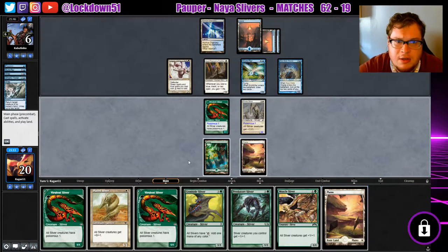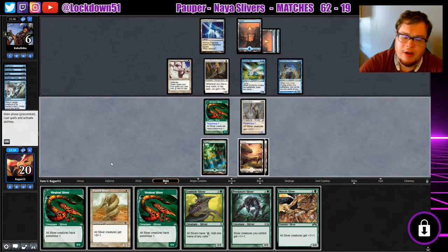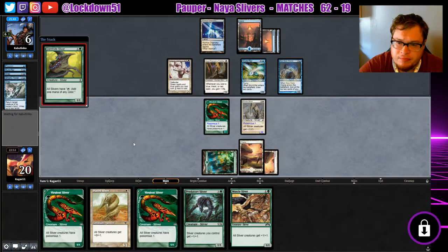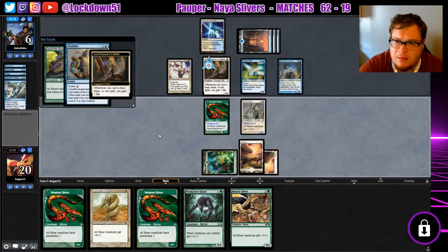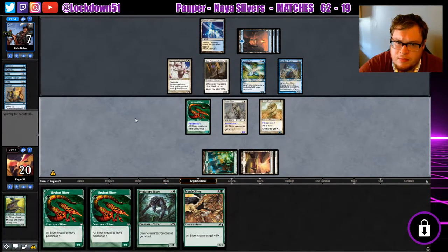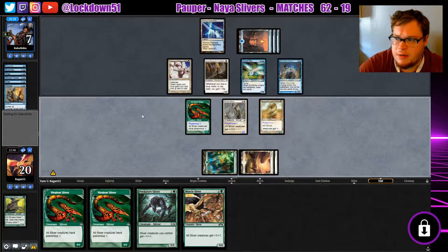Turn off all the yields. They've got so many cards in hand — a full hand. I think Gemhide maybe — they're gonna counter. I think they're getting ready to counter a Predatory. Gemhide is our best bet if we can do it, but we're not gonna be able to, so we'll just play a Plated and pass the turn. See if they can recover from that — we hit them all the way to one.